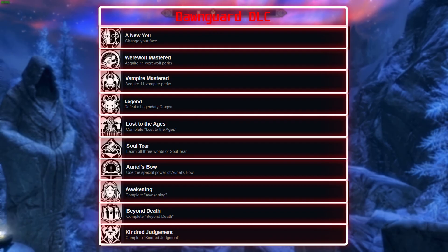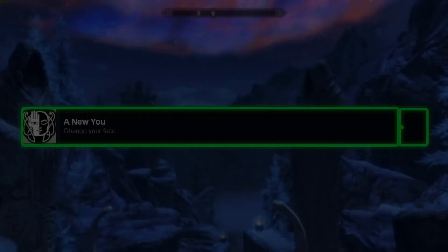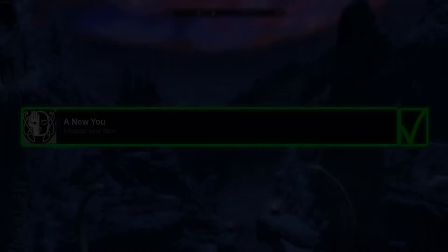Let's continue with the Dawnguard DLC. For this achievement, you need to change your face. To do this, go to the Ragged Flagon in Riften, talk with Galathil, and pay her 1,000 gold to change your face.